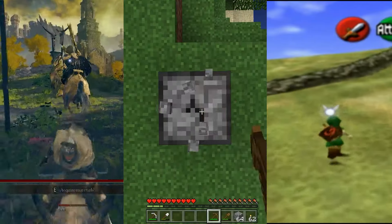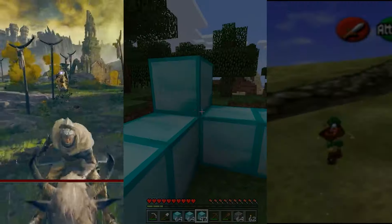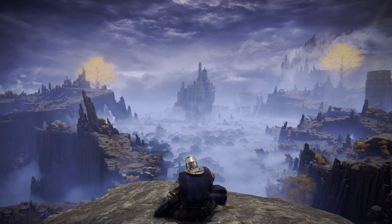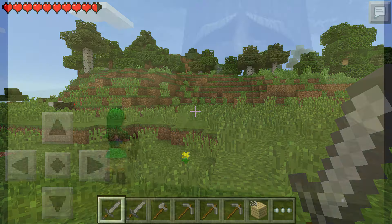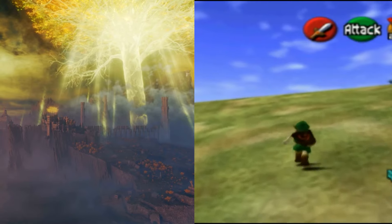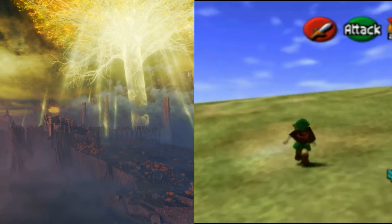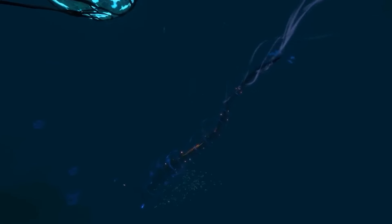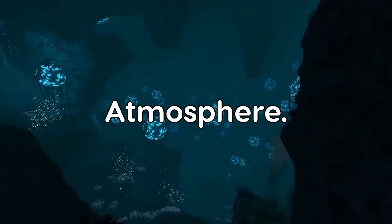What do these three games have in common? Elden Ring, Minecraft, and The Legend of Zelda. Sure, they're all open world, but these are starkly different games with varying levels of graphics and age. But regardless of the graphics and technology used to create them, what all three do with precision — and what's far more important — is that they effectively capture their atmosphere.